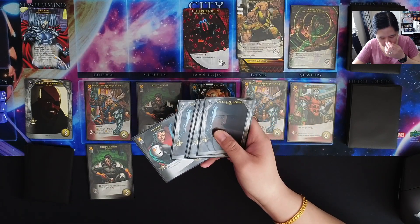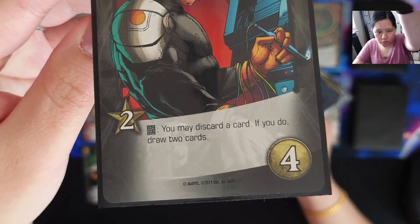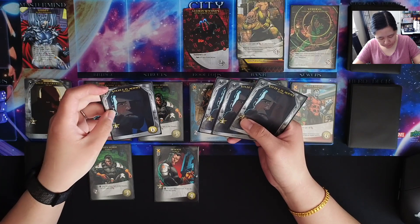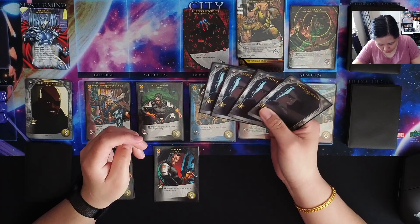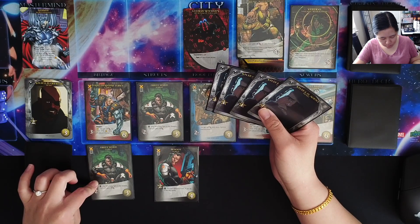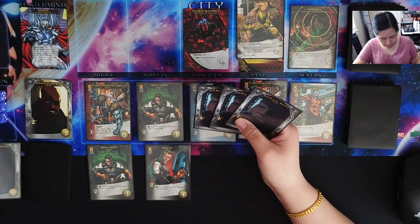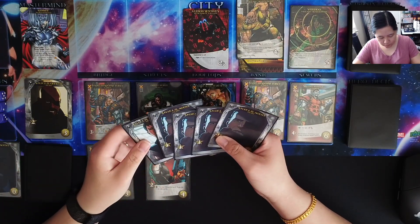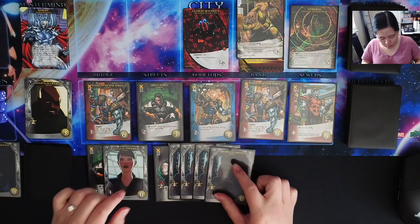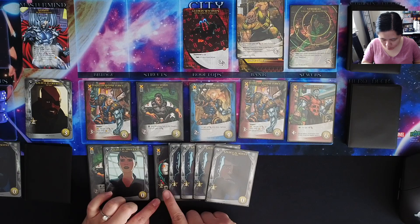This one says: any villain you fight in the sewers this turn gets minus 2 — I'm not going to be able to fight the sewers villain right now anyway. But I will play Reboot, which has that ability: you may discard a card, if you do draw 2 cards. Because I did play Dirty Work, I can play this. I'll discard from my hand and draw 2 cards. We have 3, and then the rest recruit points. We have 3 attack which can't take anything out, so we have just recruiting to do — 6 total. I'm going to take the Silent Statue and recruit this one for 6.